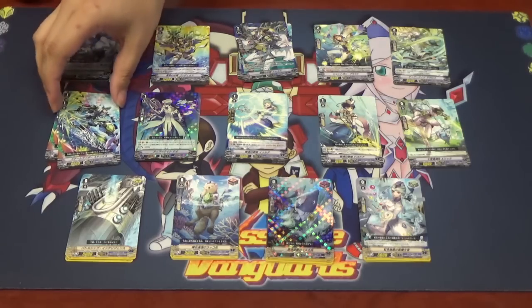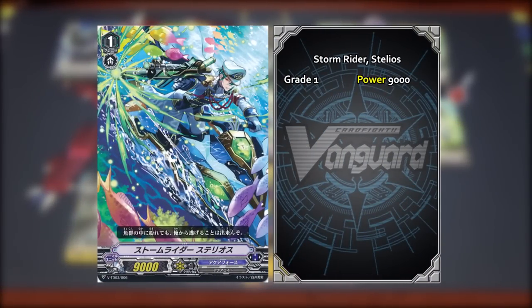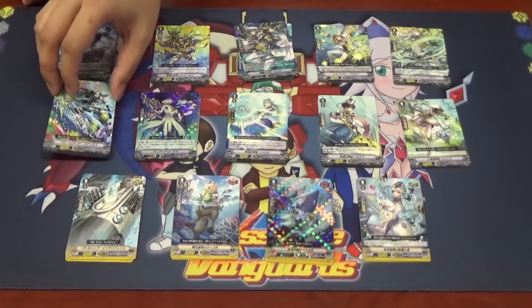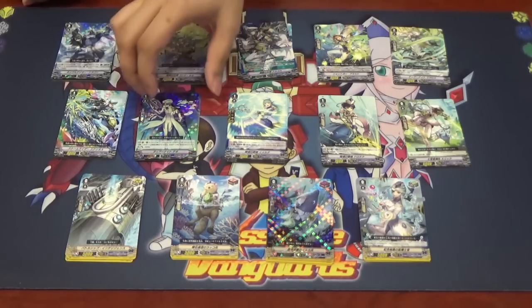Moving to the Grade 1s. First is a vanilla 9k unit with no shield power: Storm Rider Stellios. It's a base 9k, so it's good at defending against rush and acts as a flat 9k booster, but it gives no shield, which is something to keep in mind.